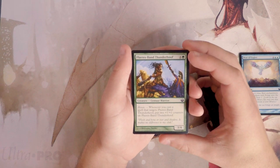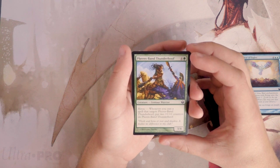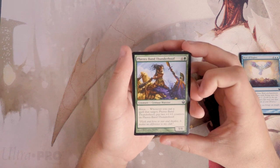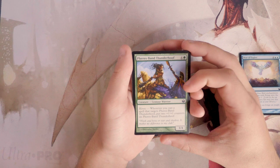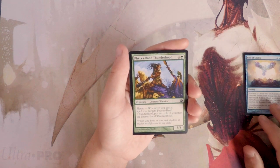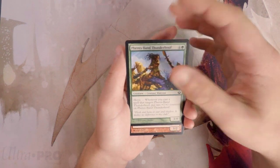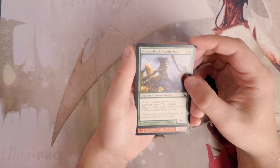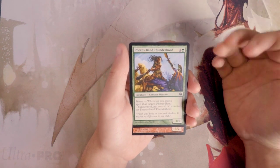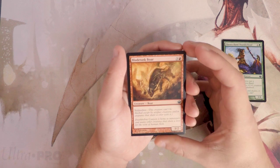Pharah's Band Thunder Hoof is a three/four for five with heroic — whenever you cast a spell that targets it, put two plus one/plus one counters on it. This card is hugely powerful. Heroic was very good in draft and I like this even more than Rise of Eagles. The ability to target it with anything, even at instant speed, and get more out of a combat trick is fantastic.